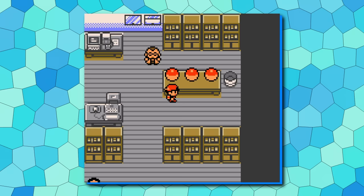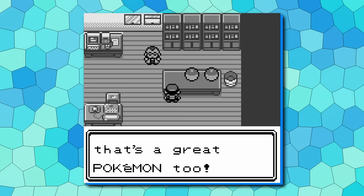Fire-types are great in Johto, and so if you don't pick Cyndaquil, either one of these is an amazing early-game option that will carry you through the full game.